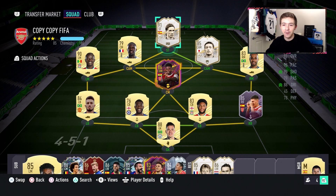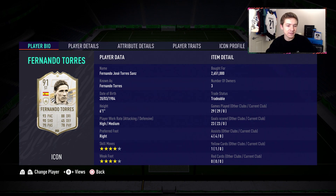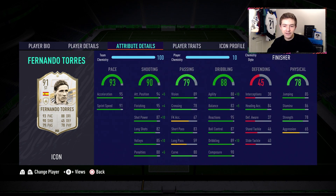Looks like a really nice card. I reviewed the base icon last month in November and really enjoyed it - a very fun item and great finisher, so I have pretty high expectations for this prime variant. It's four-star four-star, high-medium work rates, six foot one, with finesse shot, and outside the foot shot traits. In-game attributes look very solid: 95 acceleration, 95 finishing, 87 shot power, all boosted by the finisher chemistry style. Dribbling looks really solid too with 88 agility, 95 reactions, and 89 dribbling rating.